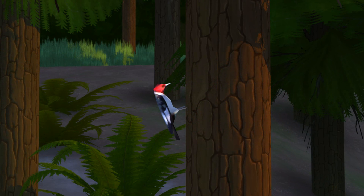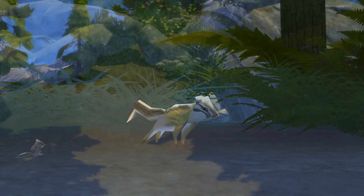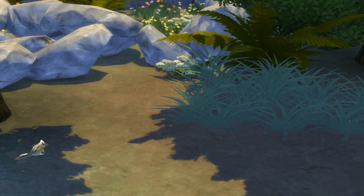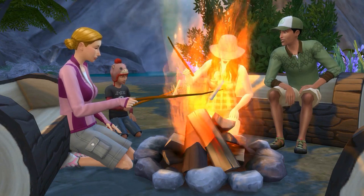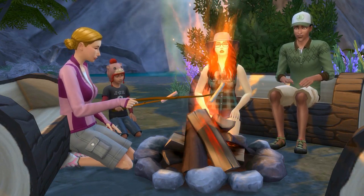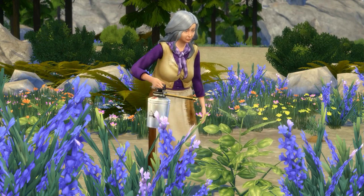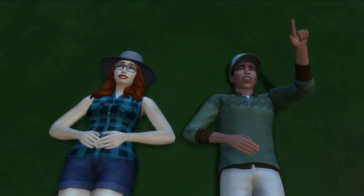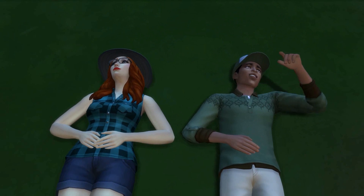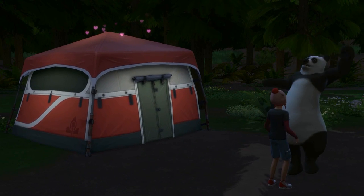In Granite Falls you might see new birds and creatures — there's a woodpecker and squirrels that run across the ground really quickly. Your Sims also get a whole bunch of new moodlets from different activities, from roasting things at the campfire to stargazing and hiking. There are so many that your Sims can barely be in a bad mood unless they eat something bad or get poison ivy.